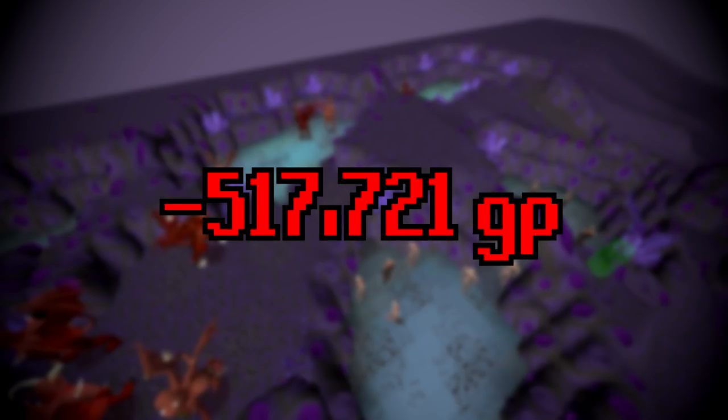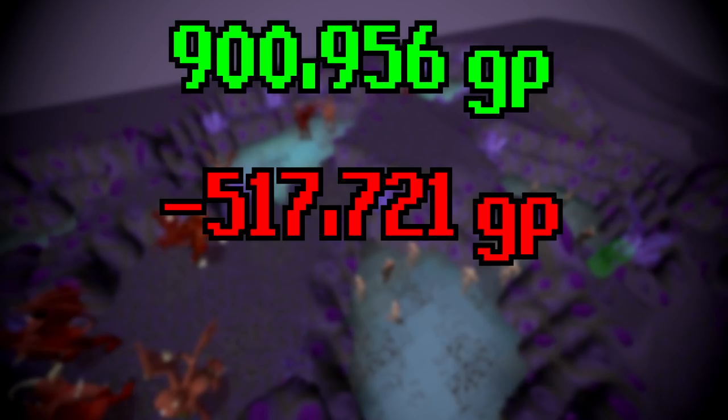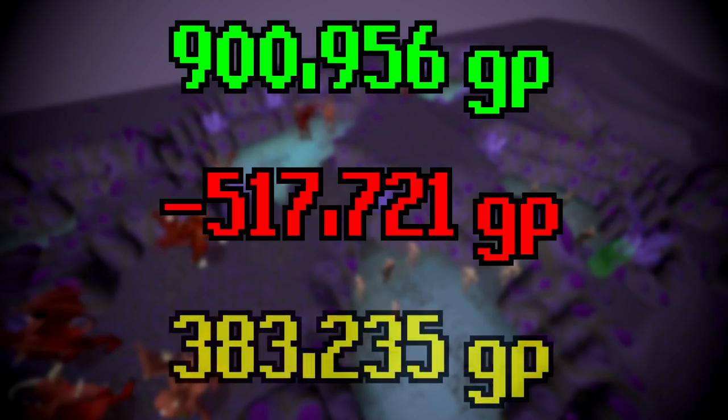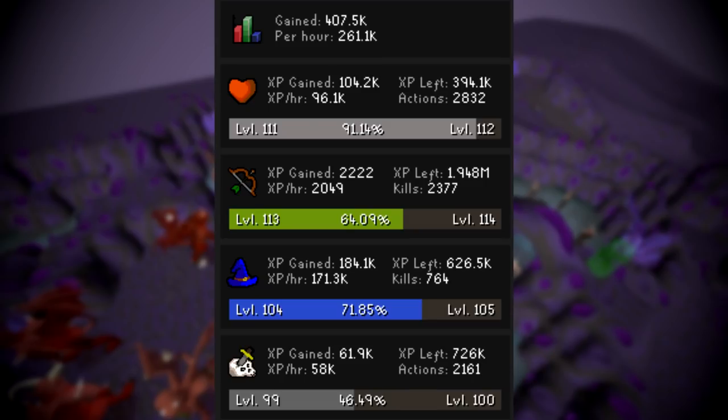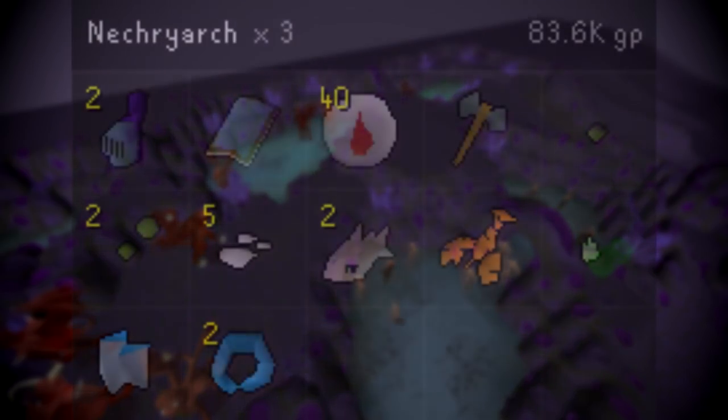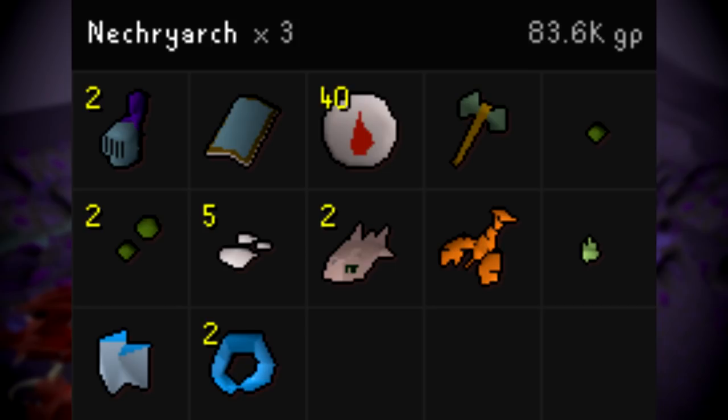Now for the profit calculation: subtracting supply costs of 517,721 GP from the 900,956 GP we made gives us a total profit of 383,235 GP. You could likely make more per hour using Vestment Robes and Burst instead of Barrage. Even though the profit wasn't huge, we got massive XP gains — 62,000 Slayer XP and 184,000 Magic XP in under an hour, plus Hitpoints XP. We also killed 3 superior Necriarchs and got those nice dark totem pieces.